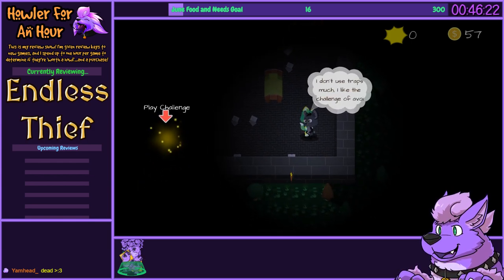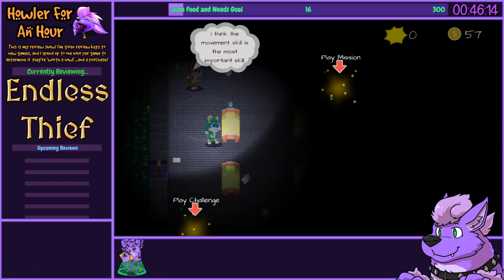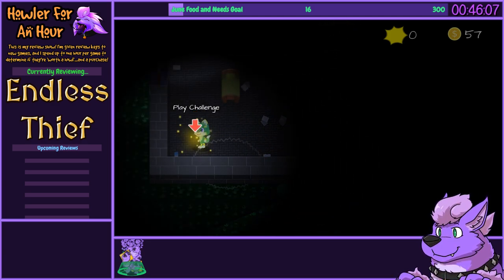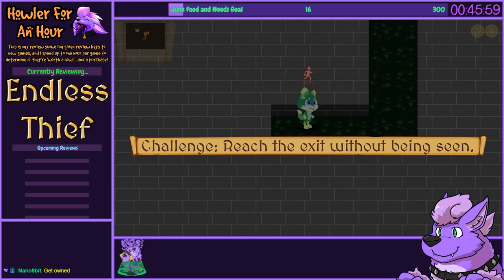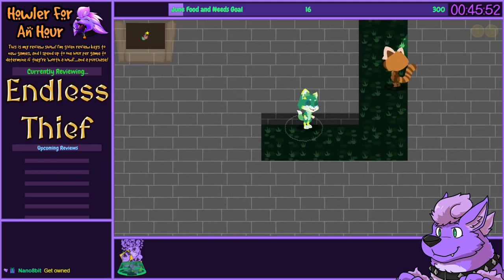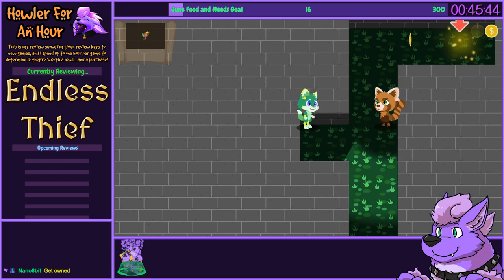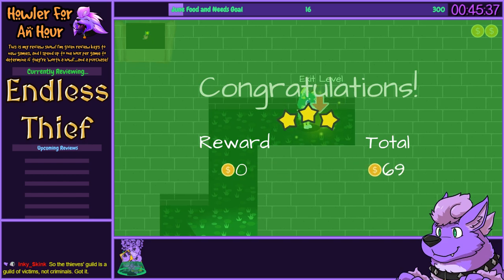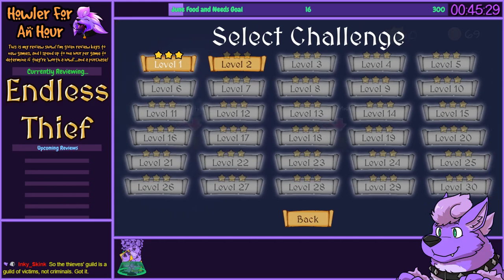I don't use traps much — I like the challenge of avoiding the guards, so I play the mission challenge. I think the movement skill is the most important skill. Is this the thieves' guild? One room with four beds — love the filled thieves' guild. They do so much for the room. There are challenges and missions — also 69, nice. Well, that's a furry game.